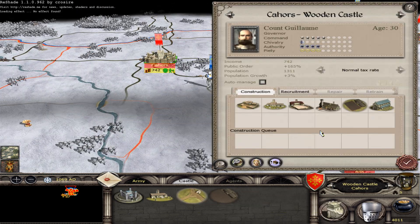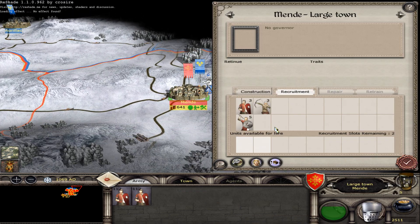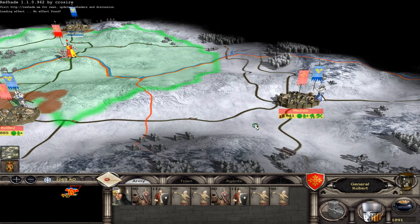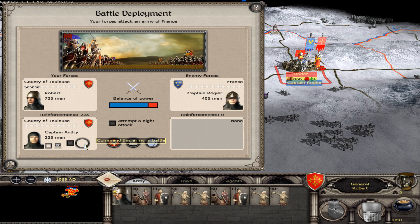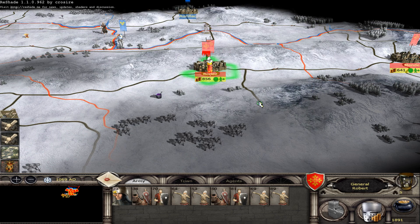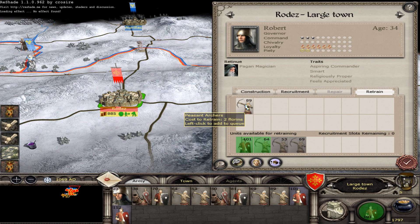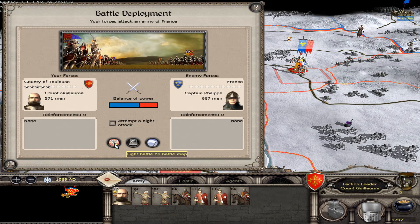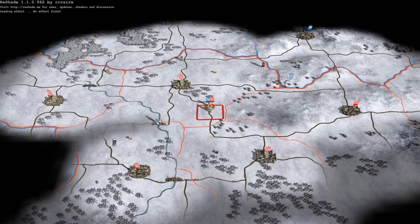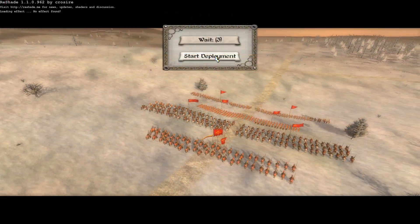I want land clearance here. This is the large town and the Wooden Castle of Toulouse — in the castle I'll build stables and garrison quarters, training Serjeants and Peasants. I forgot how to create Dismounted Nobles. Let me check the building browser: Wooden Castle barracks — just Serjeants available for now.